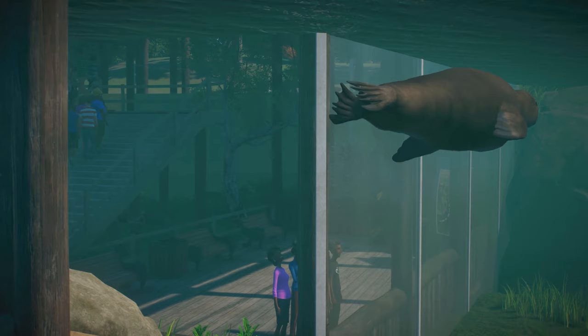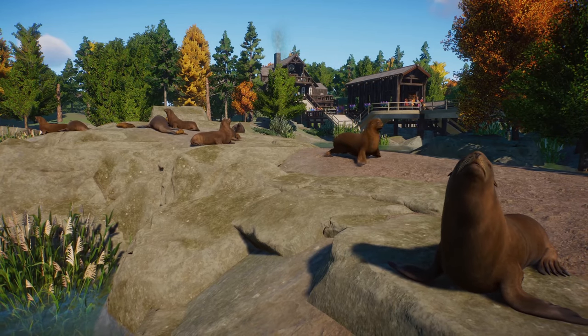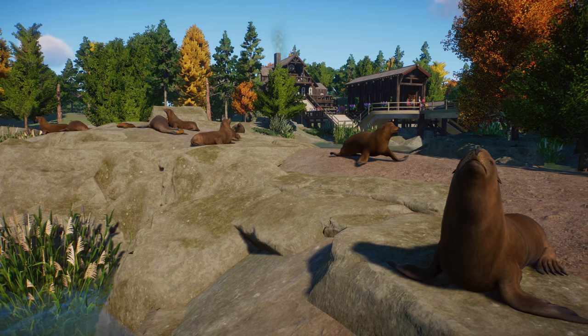Here we have the California Sea Lion again in more detail, with the flippers here at the back. The animations will naturally be relatively similar to the Harbor Seal - it's also a type of seal. But it's a pretty one, right? Looks cool, you have to say. It also looks quite nice how they all sit on the rocks. There's even a baby here - they're so tiny, so cute. And you can already see the different fur variants here too.